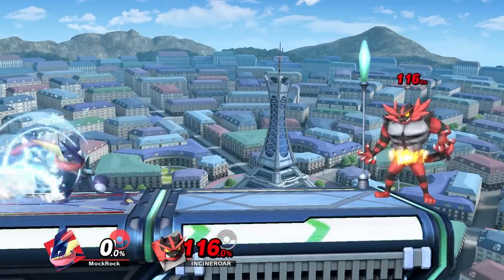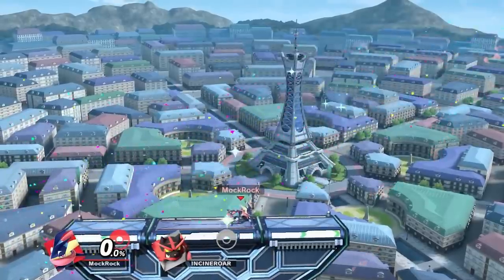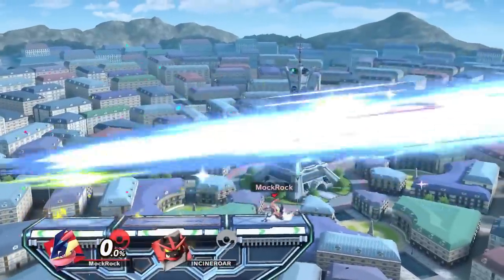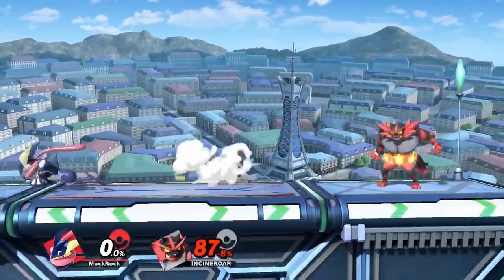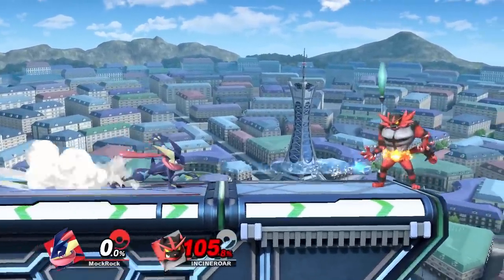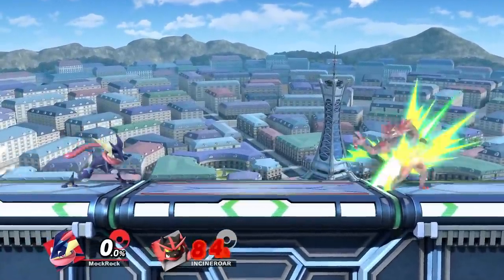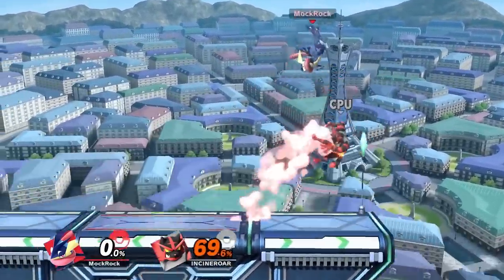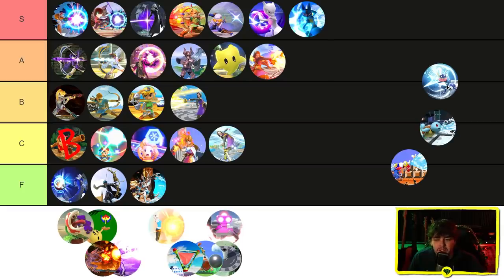Greninja's Water Shuriken — the charged version is somewhat niche because he can't actually hold the charge, though it's not the most niche move in the world, especially at the ledge, and he can get some confirms out of it. The real highlight is the uncharged version: it's not that rewarding to hit, but it's just such an effective, annoying neutral tool, especially when you factor in the ridiculous mobility Greninja has to really abuse it. Gives you a bit of an air stall which can be a really nice mix-up. It's a move that's got a couple of niche situations where it really shines but you're never really unhappy to have it — so it goes into A tier.